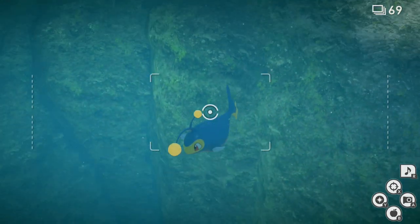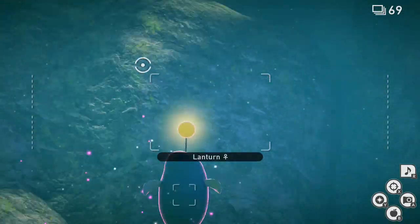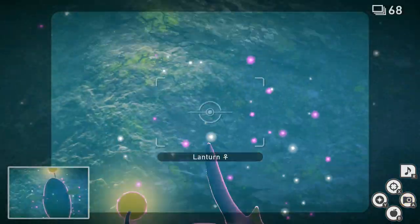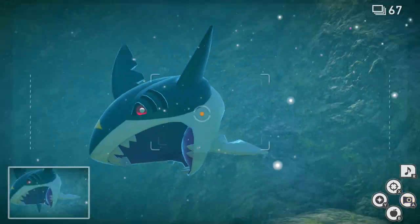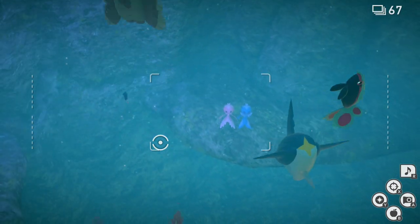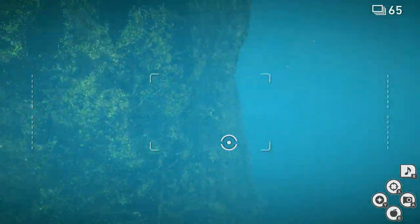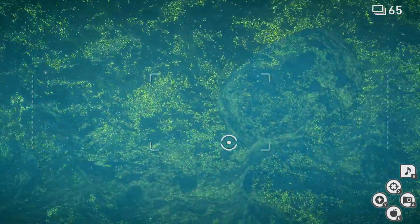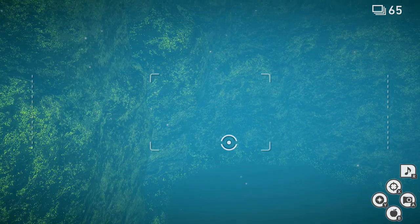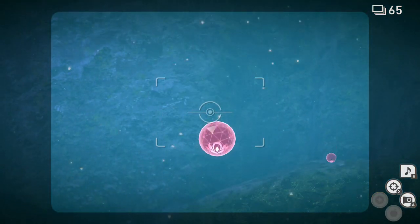Once you have seen that, wait a little while longer until the Whalemur passes by and you will start hearing some noises. Look around and you will see two Frillish attacking a lantern. Throw an Illumina Orb at this lantern as well. This is also a 4-star Frillish photo if you do not have it, and I think a 4-star lantern photo here too.